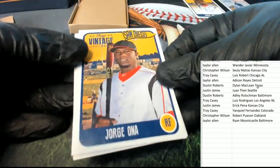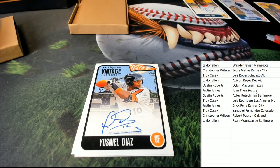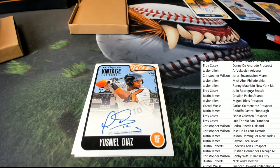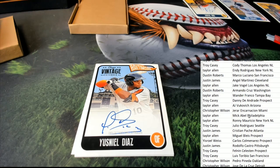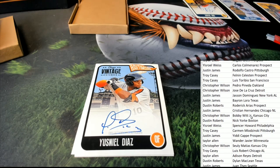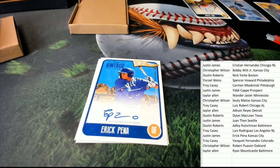Good luck everyone — our next autograph out of the break. This player is not on the checklist either, so this will go to random. And our final autograph in the break is going out to Justin J — Eric Pina.